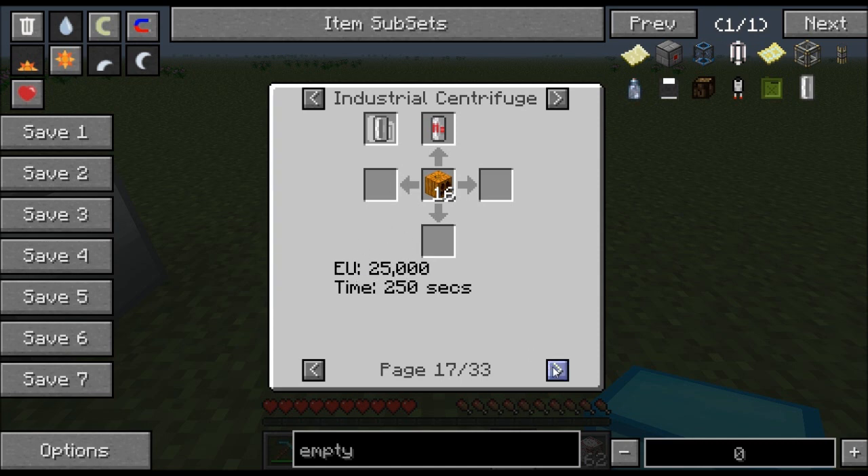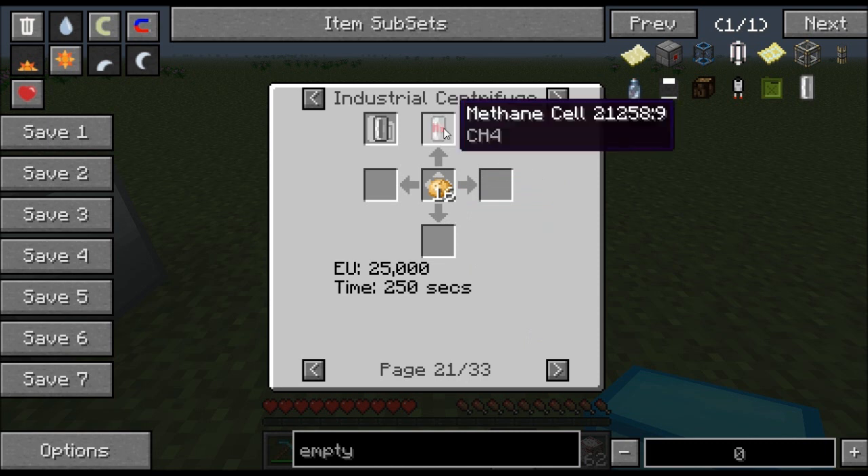But there's tons of other recipes. You just want to get rid of some zombie flesh? That's a pretty nice recipe too, because if you've got a zombie spawner you can turn it into fuel. Potatoes, carrots, all that. But anyway, that's to make methane.